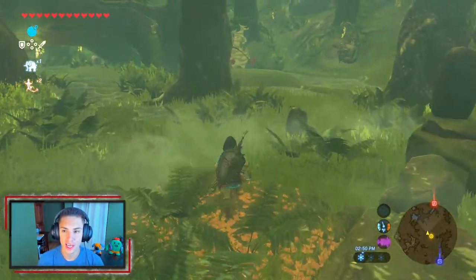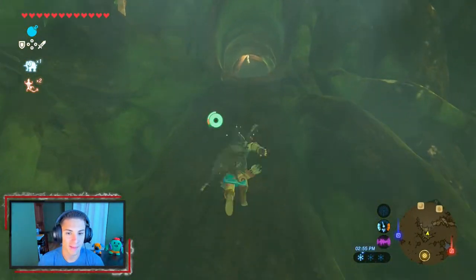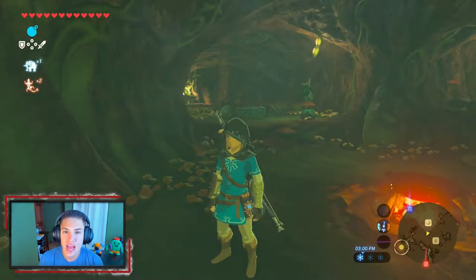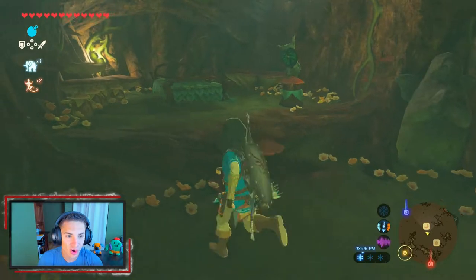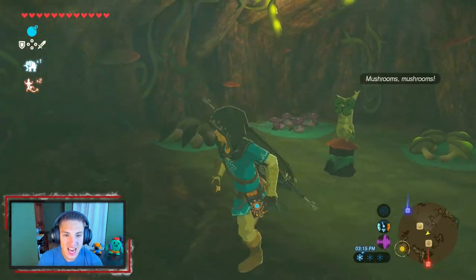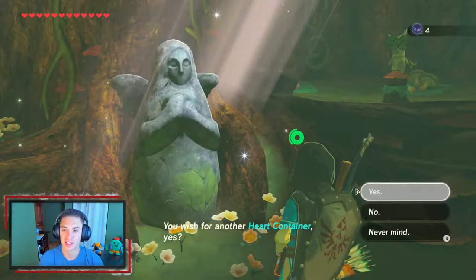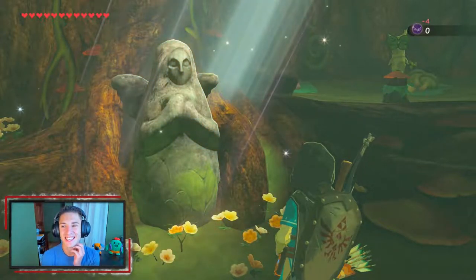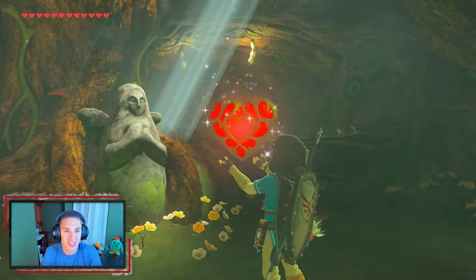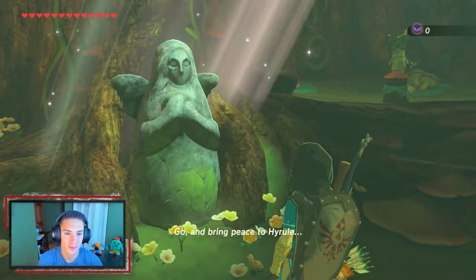I just found out the coolest thing — I never knew this before, but right near the Master Sword there's actually a store and a praying station! I 100% completed this game before and never saw this. It's awesome — they've got a little bedroom, they're selling arrows and everything. There are little Koroks acting as store clerks. That is crazy!